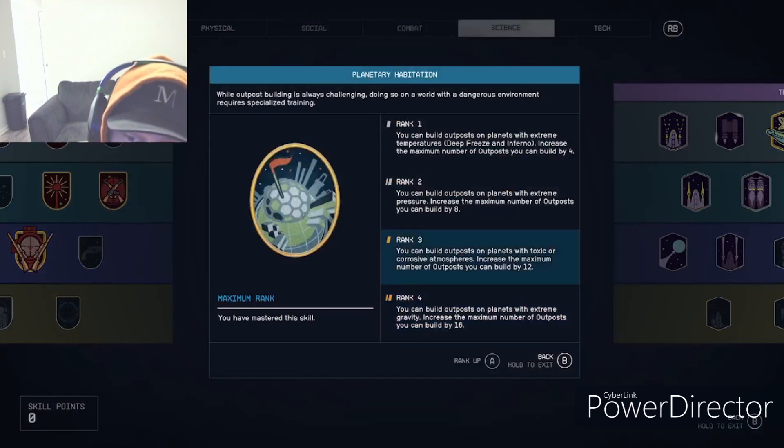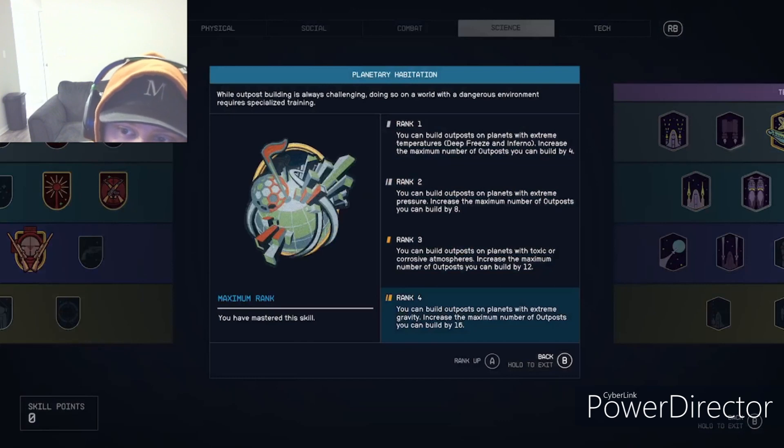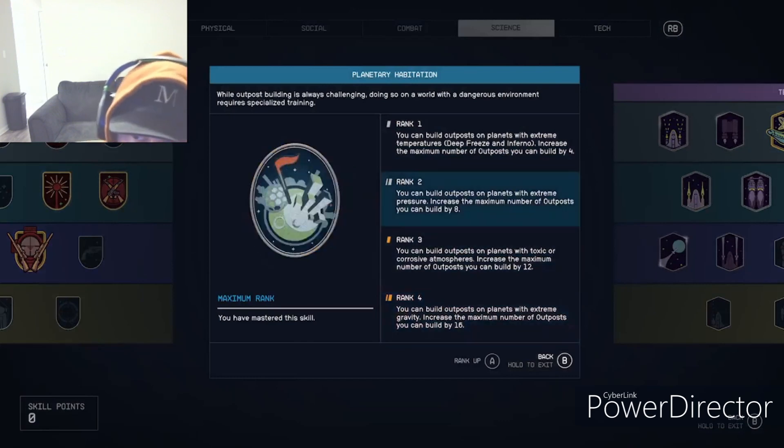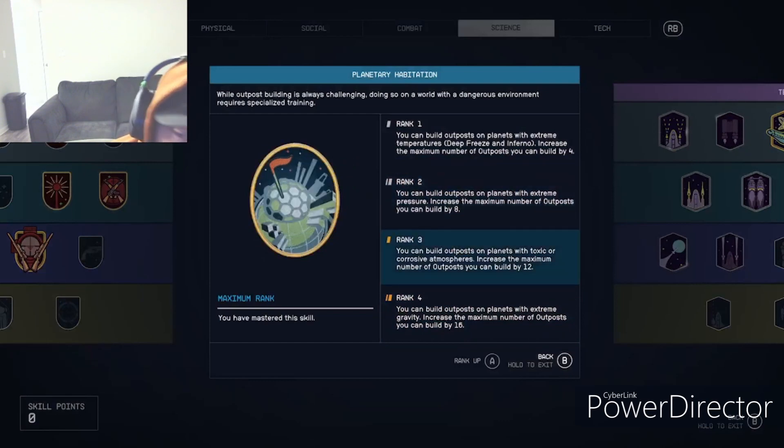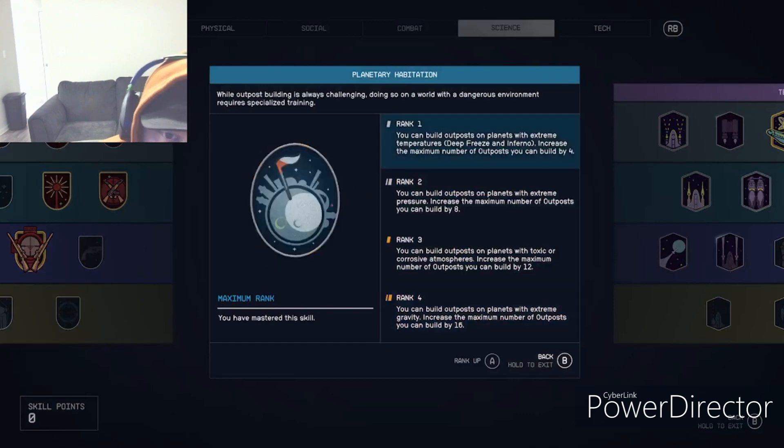Planetary Habitation is crucial for long-term outposting. At rank four you can build on any planet. Before that, you need to build outposts on progressively more challenging planets to unlock the ability to build on more dangerous ones. You can have up to 24 to 30 outposts, but you can always pick them up and place them somewhere else.